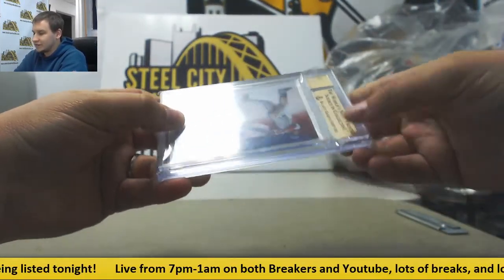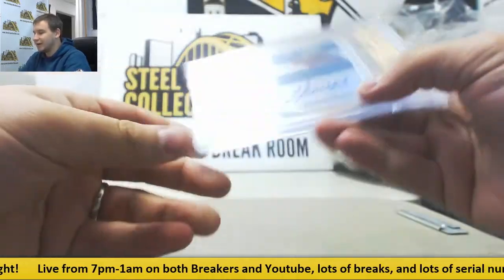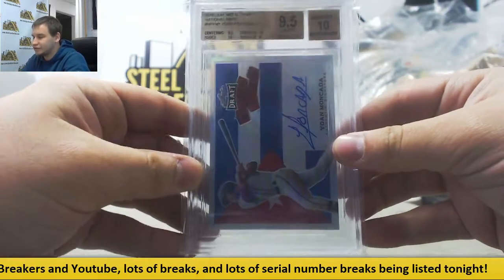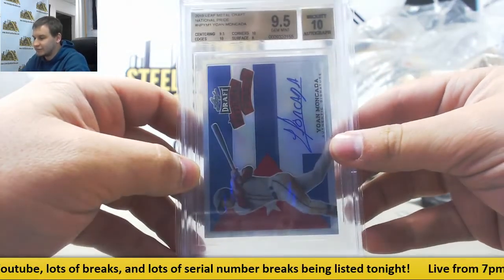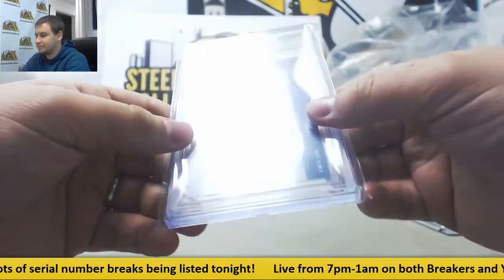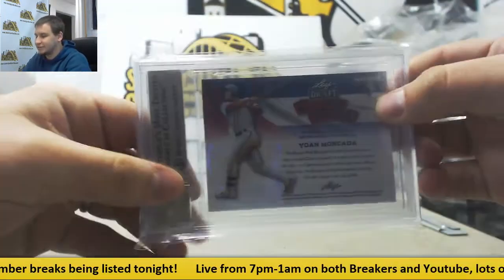Our last card — Leaf Metal Draft, Yoan Moncada, 9.5 gem with a 10 auto. 2015 Leaf Metal Draft, National Pride. 9 surface, 9.5 centering, 10 on corners and edges. And that one is not serial numbered.